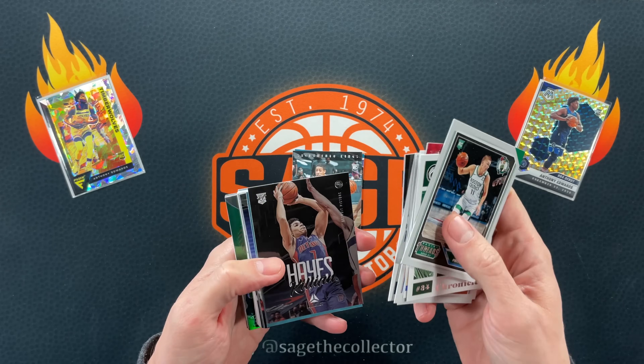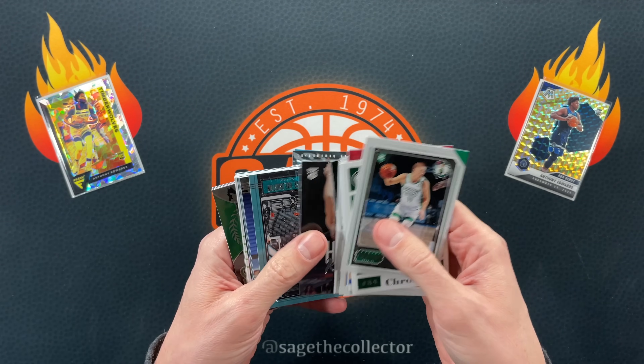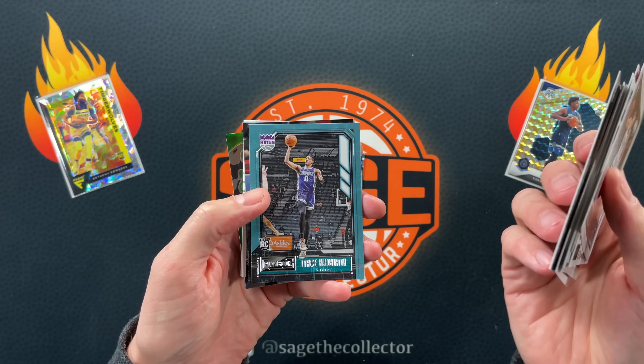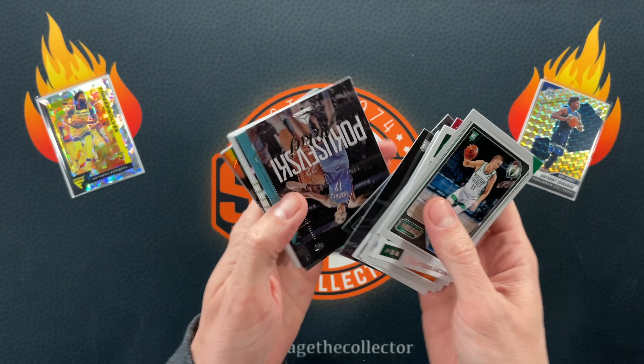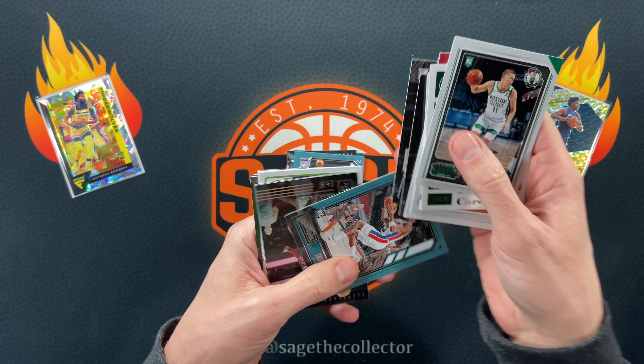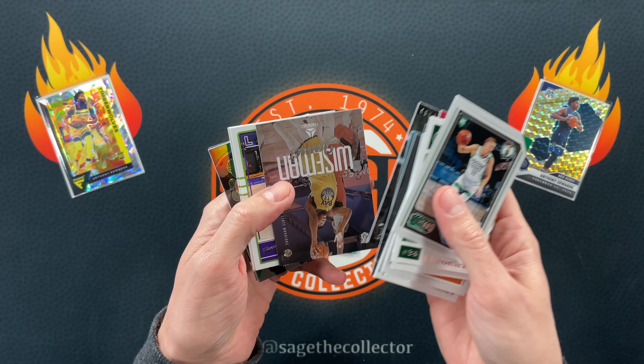We're going to save it up for Ant-Man, keeping it strict. Of course I'm going Ant-Man hunting and I'm pulling nothing but Halliburton. Precious Achiuwa, Poku, got Sadiq.